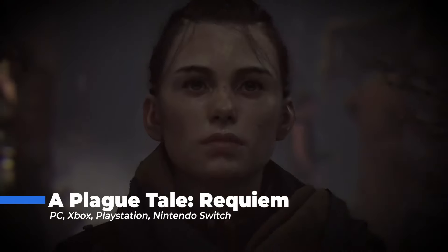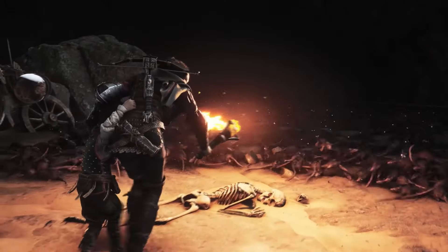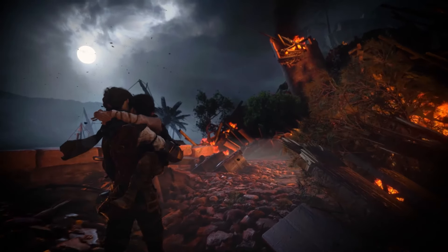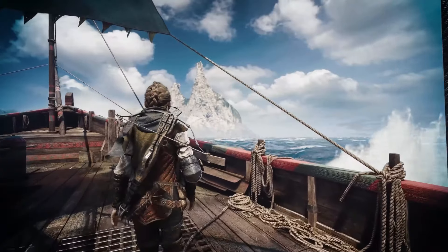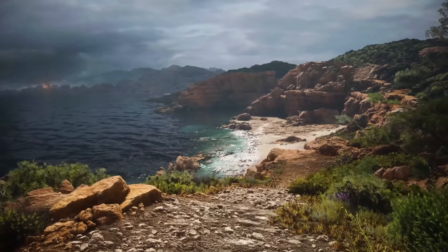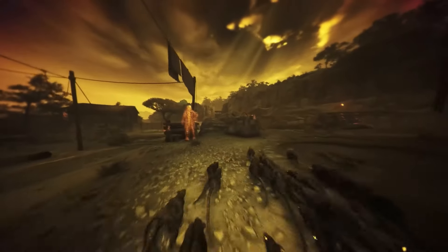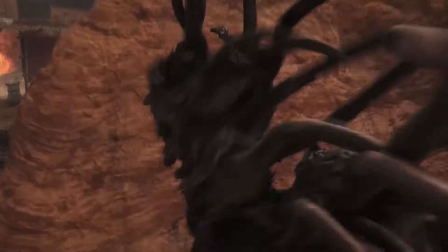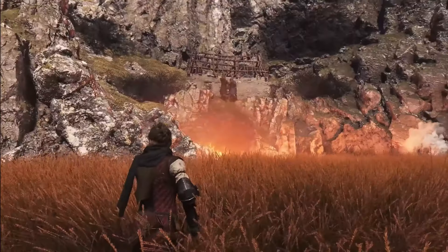Let's talk about A Plague Tale: Requiem. This game is an emotional and gripping adventure. You play as Amicia and her little brother Hugo, trying to survive in a world full of danger and plague. The story is really powerful. Amicia and Hugo are looking for a safe place to live, but they face many challenges. Hugo has a special power, and they have to find a way to control it while avoiding enemies and swarms of rats. The bond between the siblings is the heart of the story, and you really care about what happens to them.